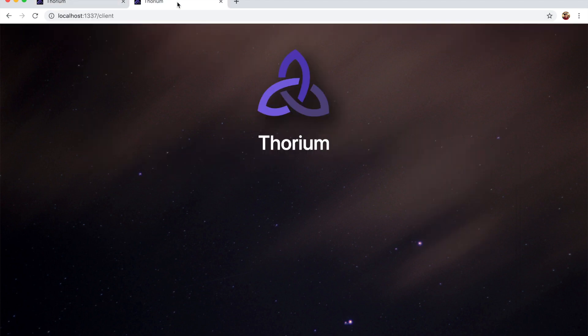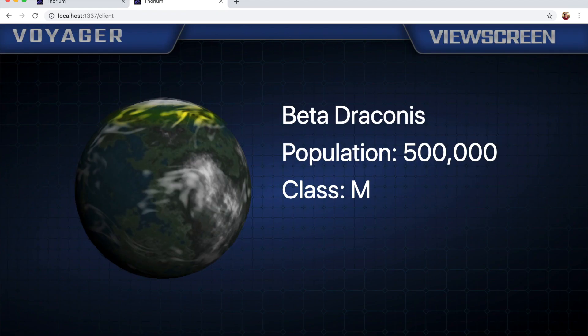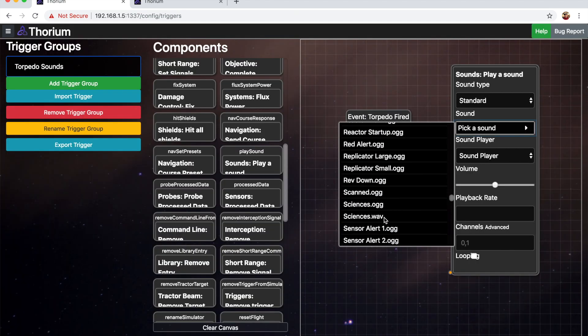Thorium has several components that all work together: the bridge controls, the flight director's core controls, the view screen, the sound effects engine, the timeline, automatic triggers, and more.